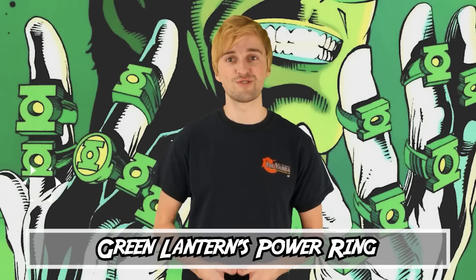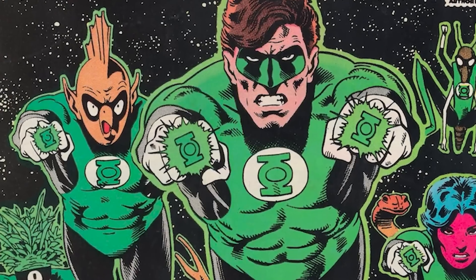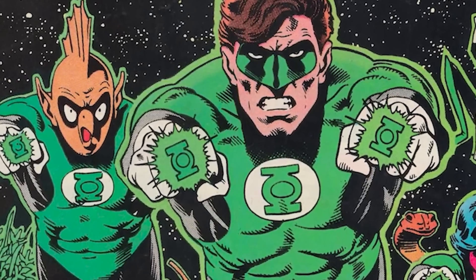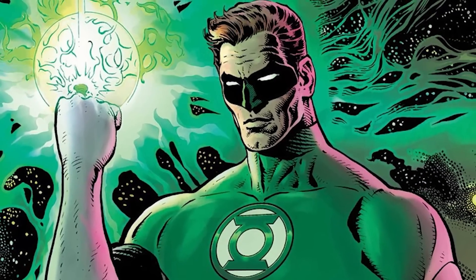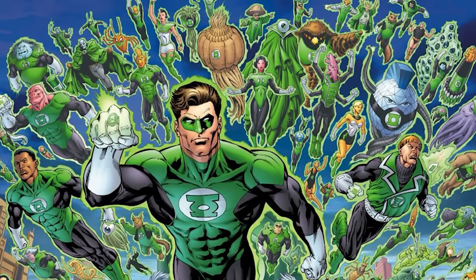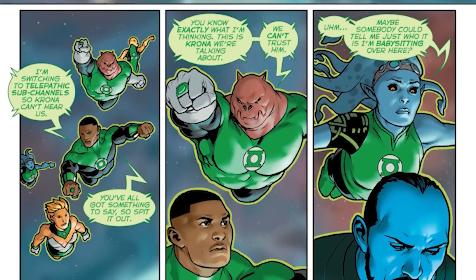At number 10 we have Green Lantern's Power Ring upgrade that allows the rings to communicate with the other Green Lanterns in the universe. This feature added by the Guardians of the Universe is a huge upgrade that gives the ring a major advantage. Although there has always been an emergency beacon offered as part of the ring's powers, this is only meant to be used to relay to other Green Lanterns in times of distress. The homing beacon is a fantastic way to bring all the powers of the Green Lanterns together at any time, giving them that extra support whenever it's needed.